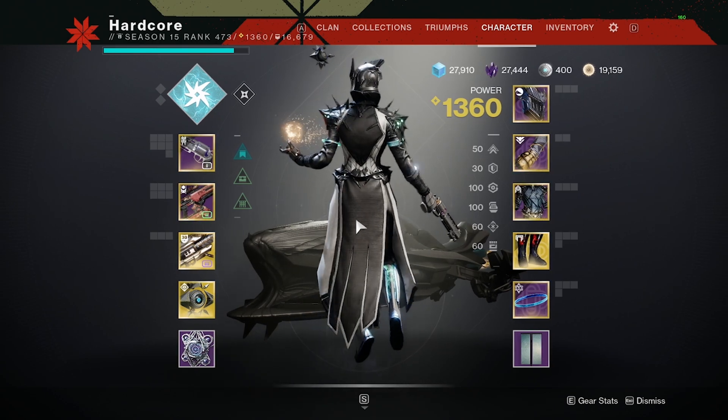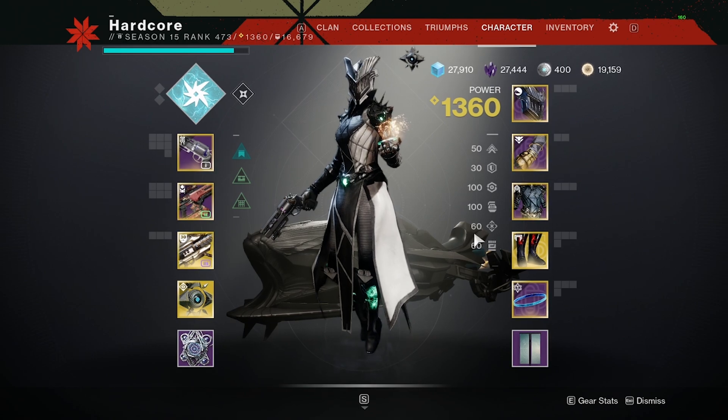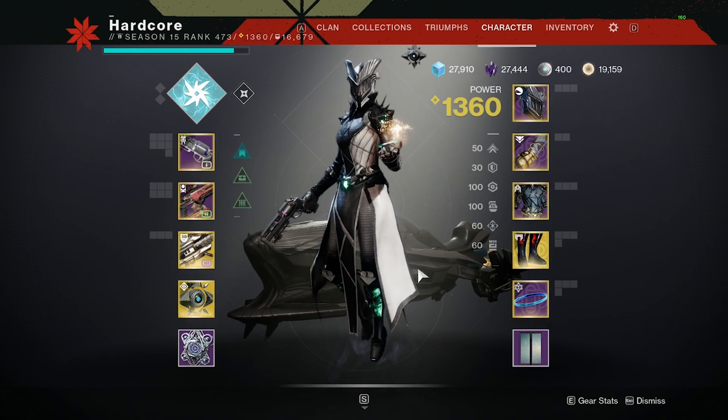Chef's Kiss. This is the pinnacle. 50 Mobility, 30 Resilience, 100 Recovery and Discipline, 60 Intellect, and 60 Strength. You can mess around with the stat distributions that you find ideal for your play style, but this is how I get it done. That's it, that's the video. Super simple, to the point. D2 Armor Picker and DIM — what I do to create those crispy zero wasted stat loadouts and how I save them and switch between them on the fly. I know a lot of you guys might already know how that works, but I get a lot of questions while I'm streaming about how to do that stuff, so I figured why not throw together a YouTube video?